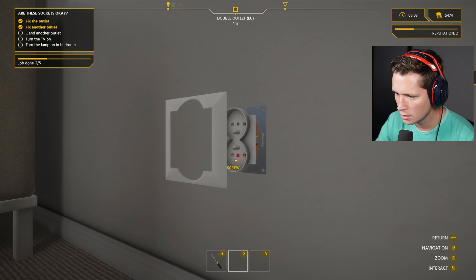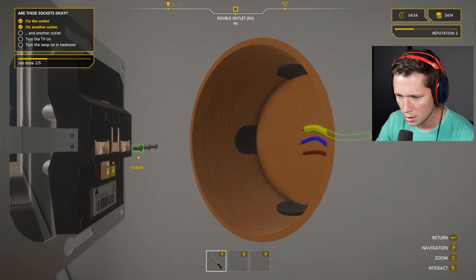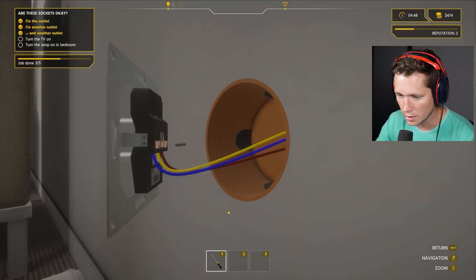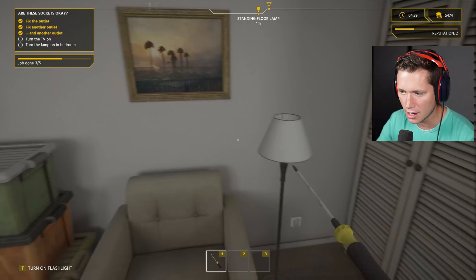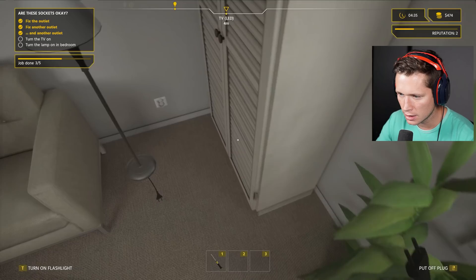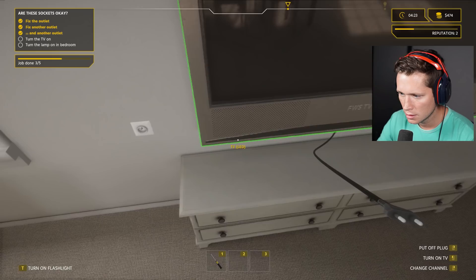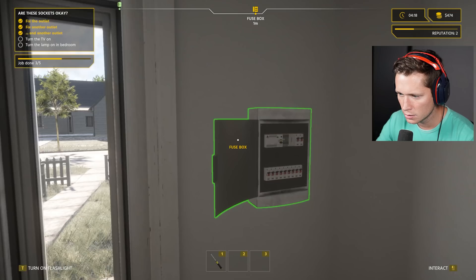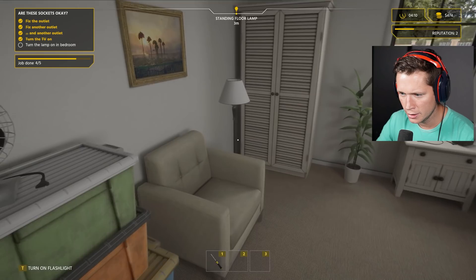We need a screw — yeah, take that off, take this off. The double is actually the same process. Take these out — this is going to be our PE, this is going to be our N, this is going to be our L — bang bang bang. I love all these games — house flipper and stuff. By the way, I think House Flipper might make a comeback. Take this plug, plug it into that. Take the TV plug, plug it into that. Come back over here, turn the fuse back on — turn this thing on. Nicely done!